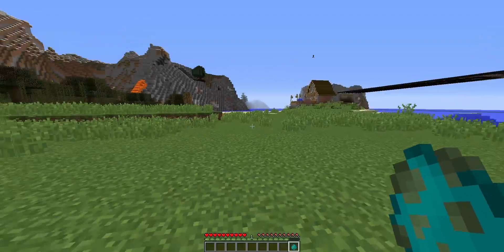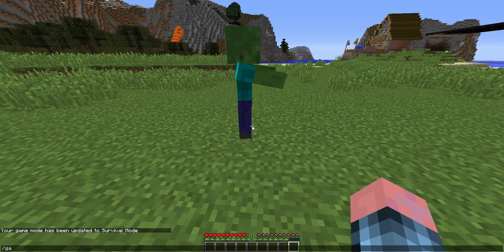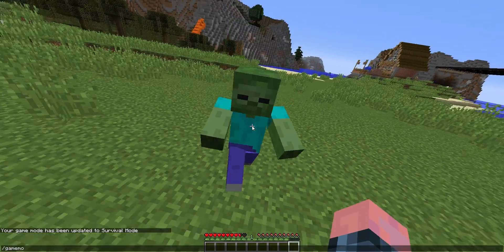First you're going to get your zombie — I have a spawn egg here, then you throw it on the ground, quickly type gamemode C.